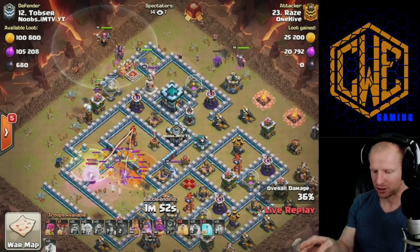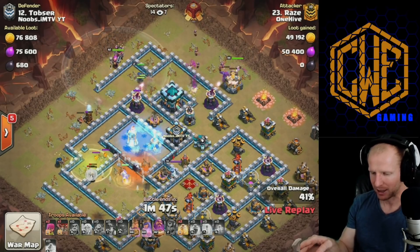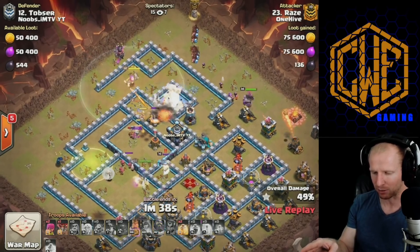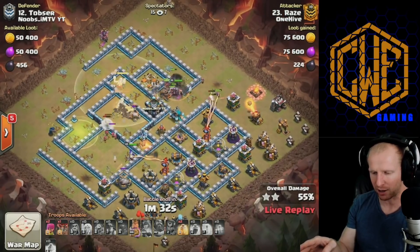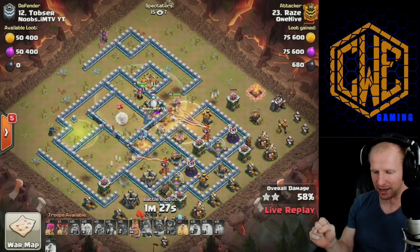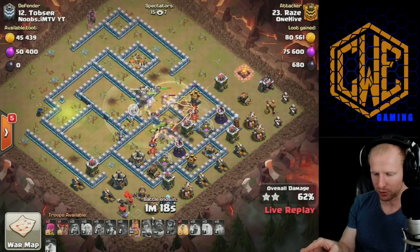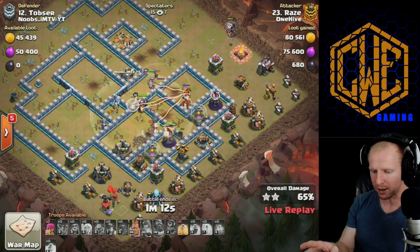The queen pops the hound, she's in trouble as her healers go down. He freezes up the Inferno to try to save them. The miners engage the town hall, the royal champion and hogs from the CC are working on the town hall — it goes down. He pops his warden ability, the queen pops her ability to get to the enemy queen. He's into a bomb tower with the hogs and miners taking some big hits into the scattershot, then the Inferno. A well-placed heal gets everything topped back up.